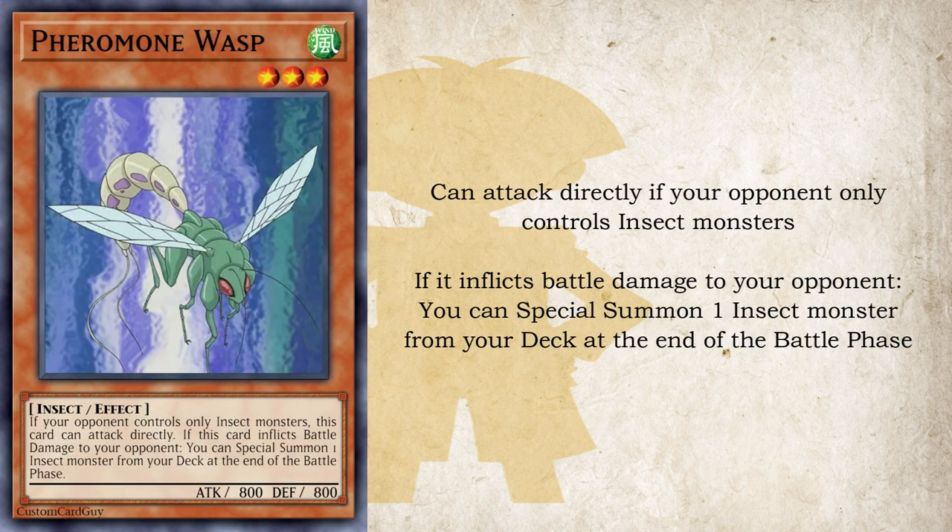Next up is an anime exclusive, and that is Pheromone Wasp. If your opponent only controls insect monsters, this card can attack directly. While that's only 800 damage, it has the additional effect of when it inflicts battle damage to your opponent, you can special summon one insect monster from your deck at the end of the battle phase — so being able to call out your big bosses straight from the deck.